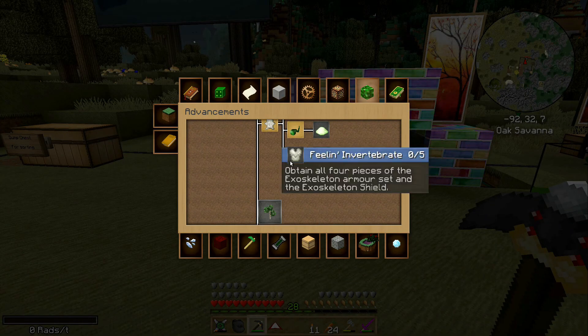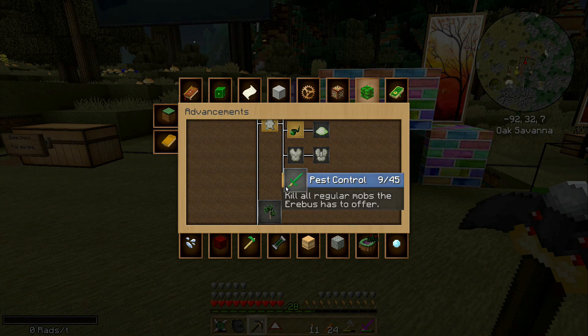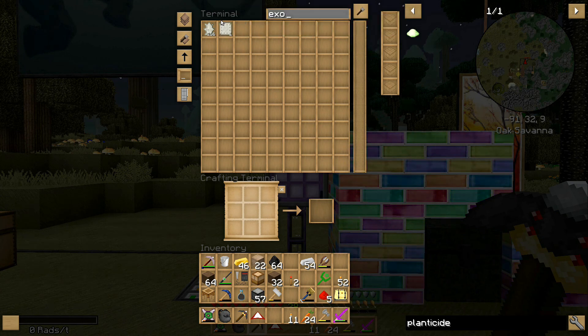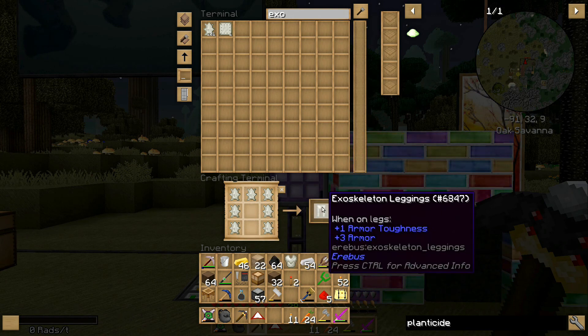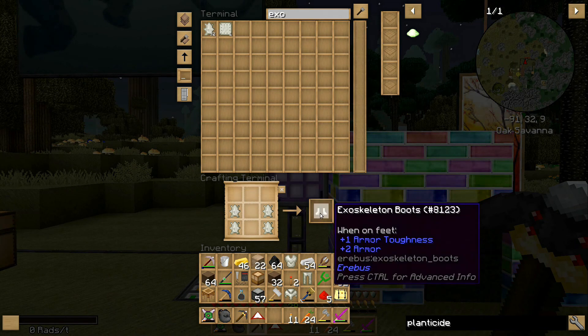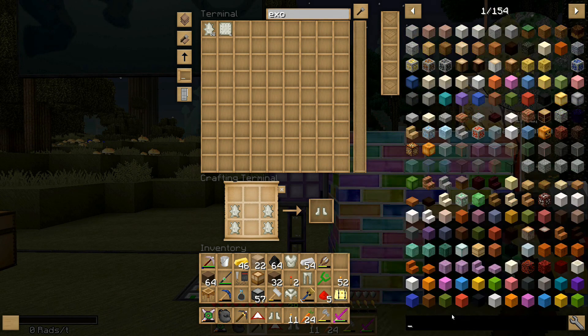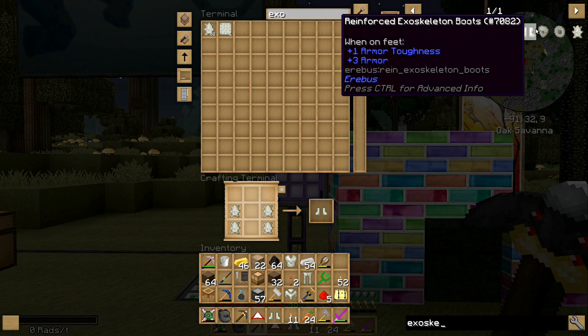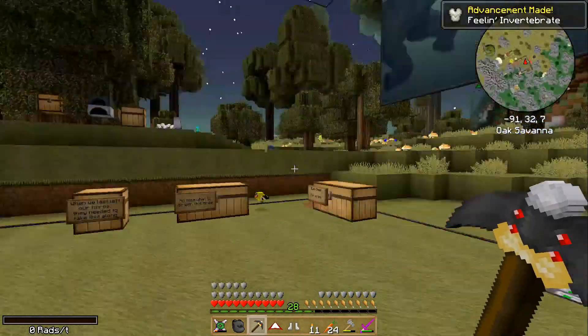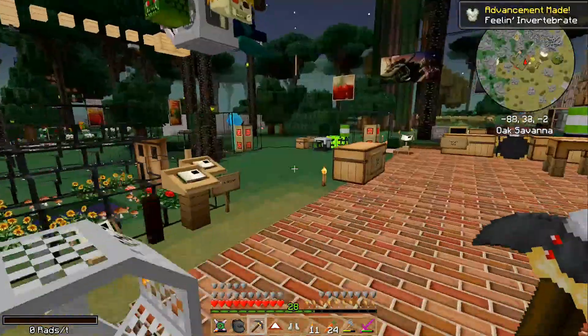Obtain all four pieces of the exoskeleton armor set and the exoskeleton shield. We have 115 pieces of exoskeleton plate, so can we make them all? Are they just normal recipes? Looks like it. And there is the shield — exoskeleton shield. There we go. I got that achievement, and now I have a set of armor that I'm probably never going to wear.